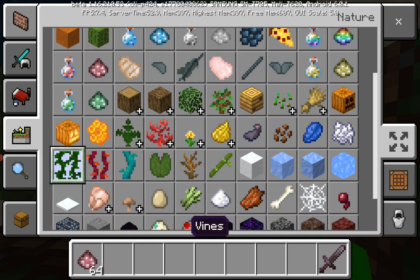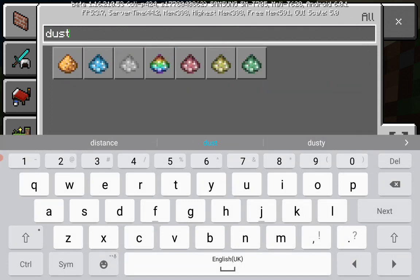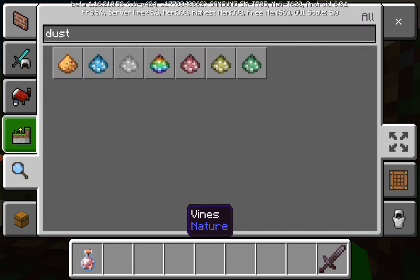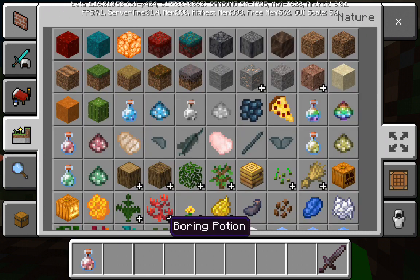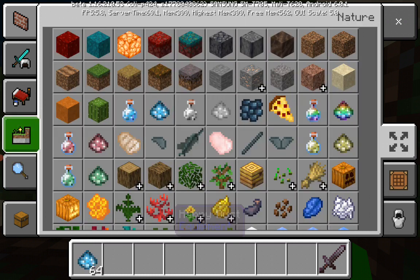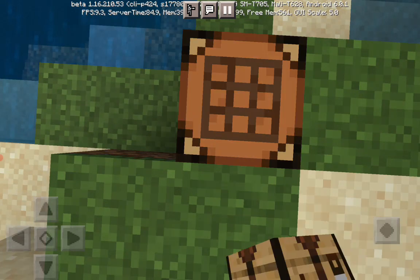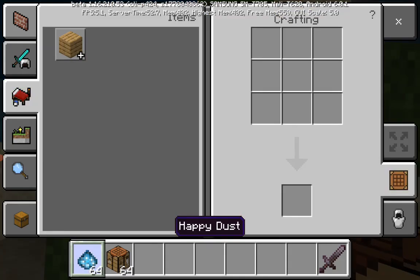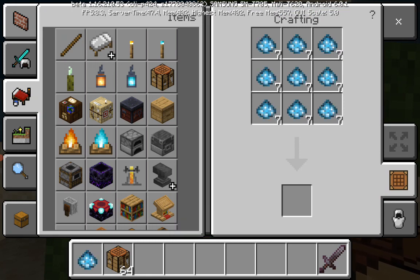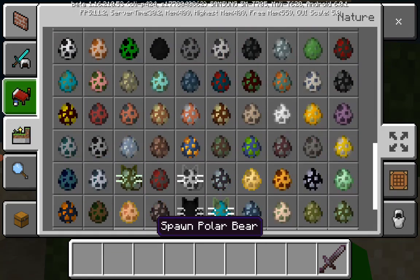We also have powders — these are dusts now added to the game. There are glow sonical dusts. It looks like a glow thing that connects to something so you can make items glowing. I think you can craft it with the glow or the potion. I destroyed it accidentally — let's start again and get to the mobs.